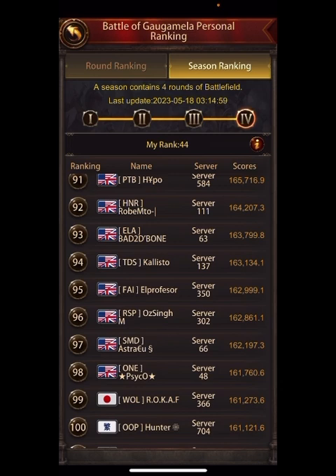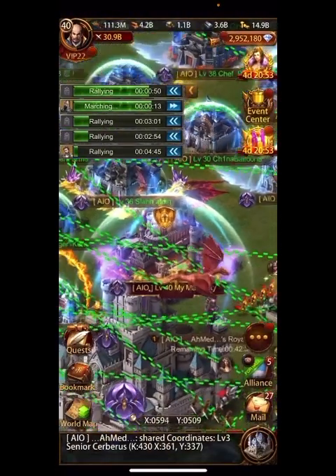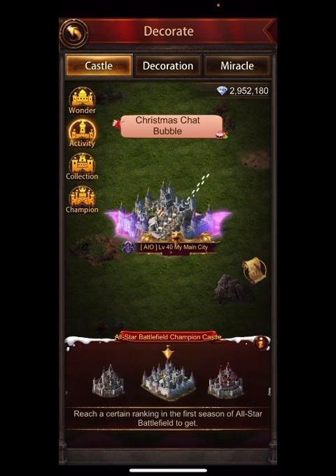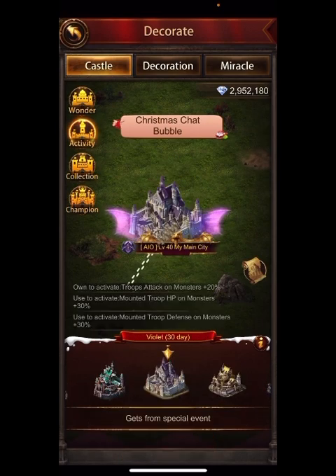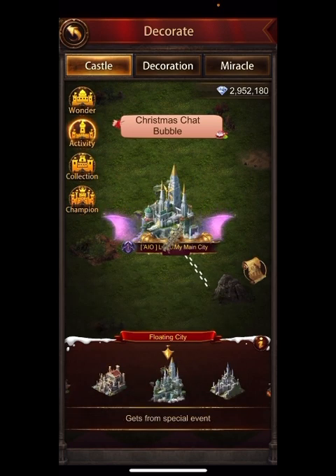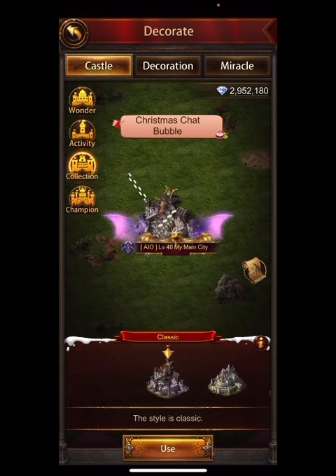This is so difficult. I wonder — maybe you guys could tell me — has anyone on your server achieved this? This is a pretty static top 100; I don't think there are too many people newly achieving it. It's something Evony really needs to look at. These are the pink wings, the bat wings — they look pretty cool.